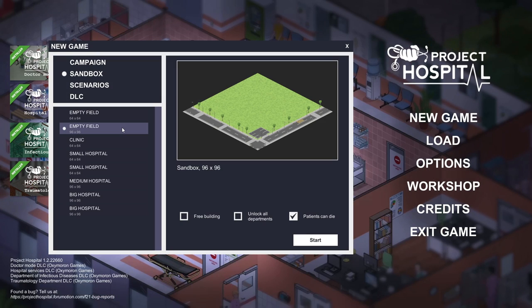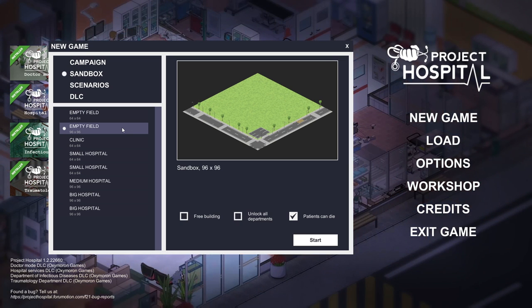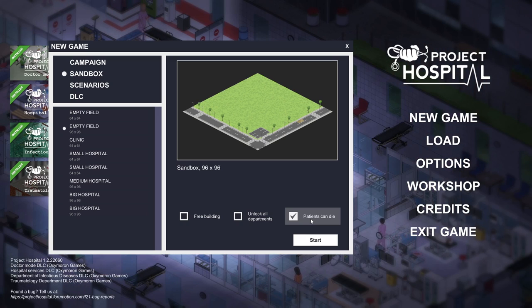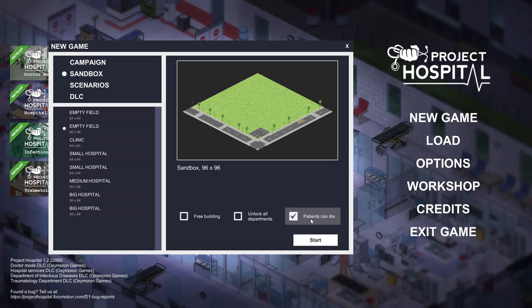We're going to be playing on sandbox mode, because that way we get to build our own hospital from scratch. We don't want a pre-made hospital - that feels a little bit cheaty. We want to build our own from the ground up in our own way, which will likely be a shambolic disorganized way. We shall begin with a lovely big empty field that's 96 by 96 in size, giving us plenty of room. We'll leave free building off, but we will leave patients can die switched on - I feel like that's an important part of a hospital.